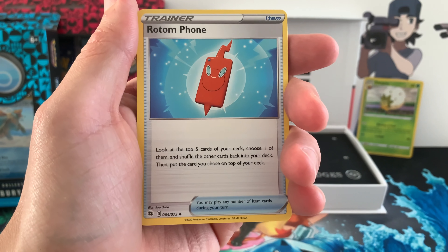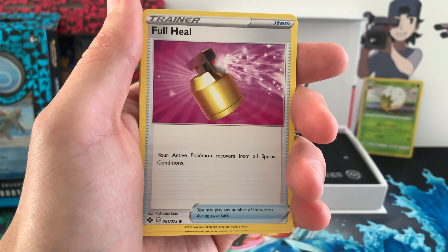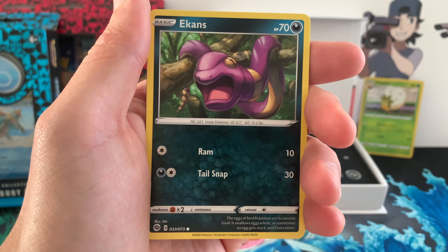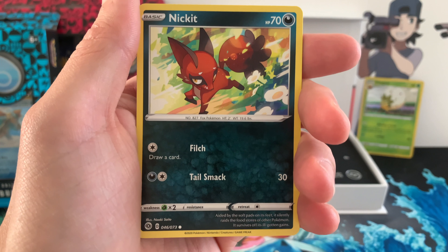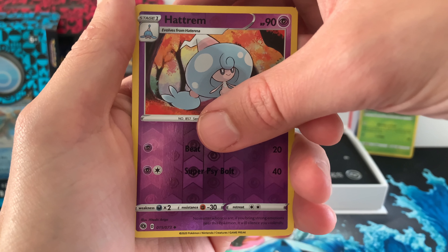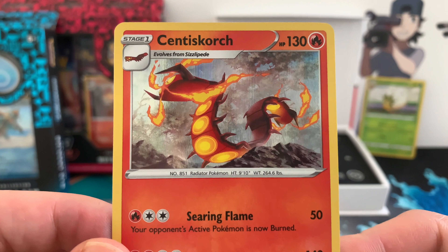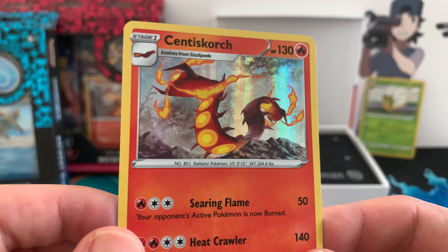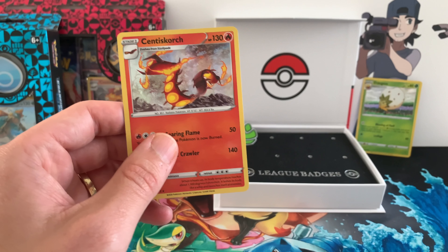Water Energy. Team Yell Grunt. Rotom Phone. There is Milo from this pin. We got the Full Heal. Scraggy. Ekans. Kakuna. We got Nickit. There's Hatterne Reverse. And for the last rare from this pin — we got a Centiskorch holo! I think Tojo really liked this, so shout out to Tojo. This is an amazing holo as well. Centiskorch — another cool Pokemon. Of course we got the VMax of that in Darkness Ablaze.